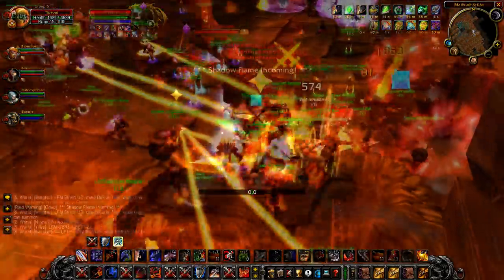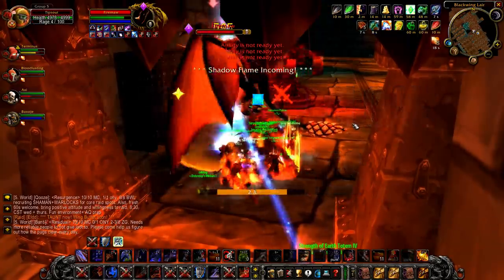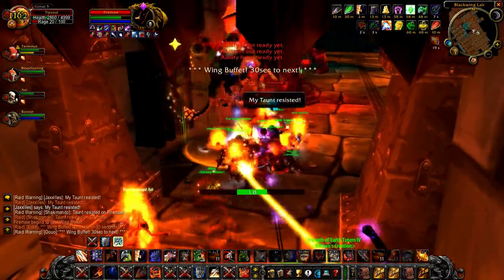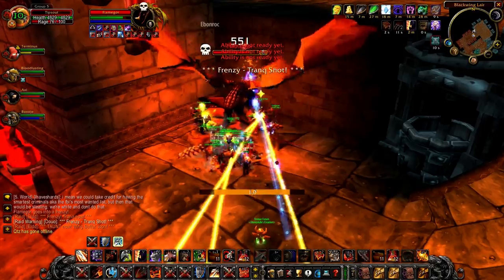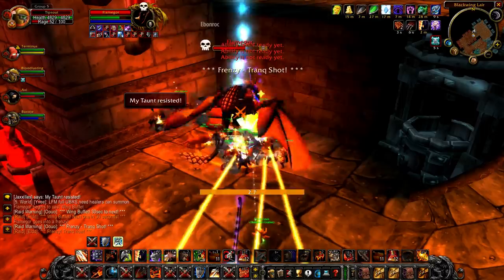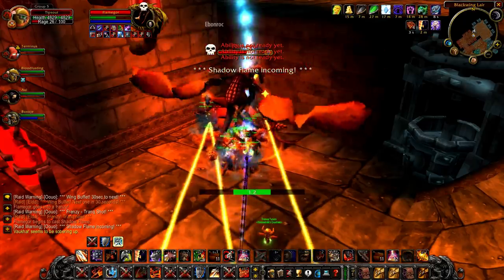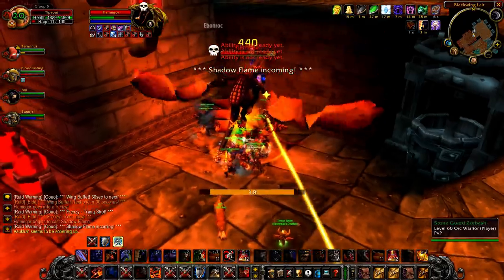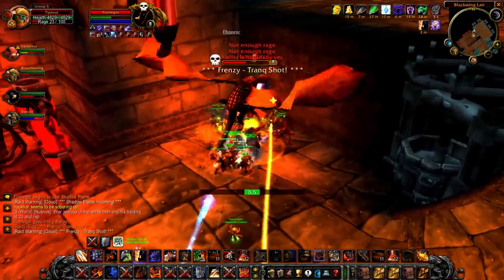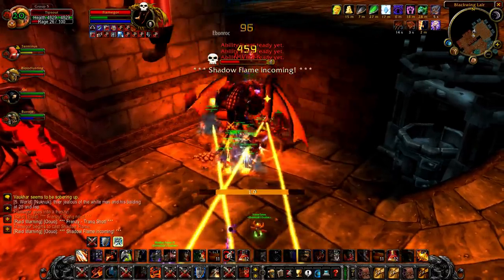Number 11: have your entire raid equip their Onyxia Scale Cloaks on the three Drake encounters. The three Blackwing Lair Drakes — Fire Maw, Ebonrock, and Flame Gore — all employ a Frontal Cone Shadow Flame. While the ability should only affect the tanks as it's a frontal cone, it's still a good idea to have the entire raid equip their Onyxia Cloaks, as the Drake's Wing Buffet ability drops tank threat and increases the probability of DPS pulling aggro and facing a Shadow Flame towards the raid. If this happens, anyone not wearing an Onyxia Scale Cloak will likely die, so equip the cloaks as a safety measure for the first week until your tanks get more comfortable with threat generation.